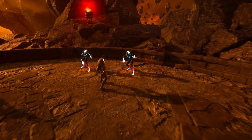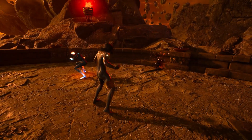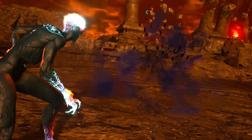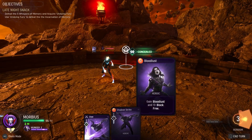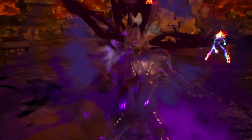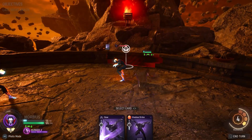Then you want to use Quick Claw to get him out of here. Now get Concealed so we can do bonus damage, and then use Bloodlust so we can start making them bleed.